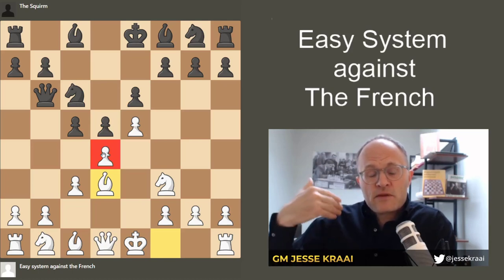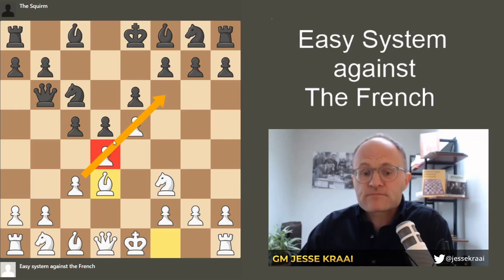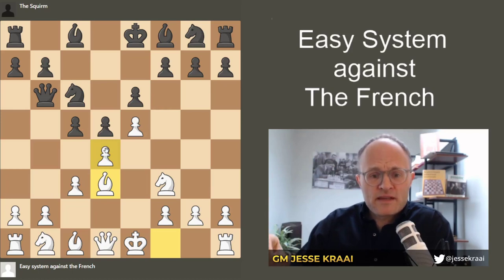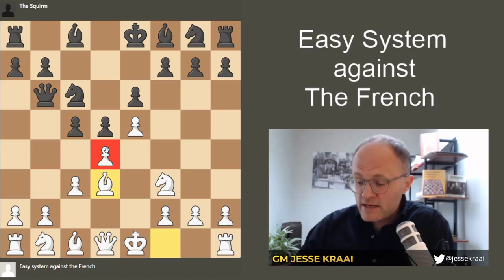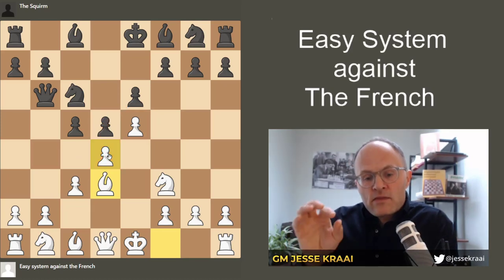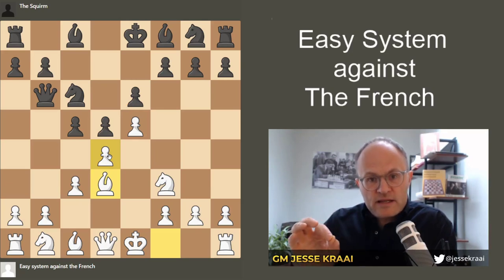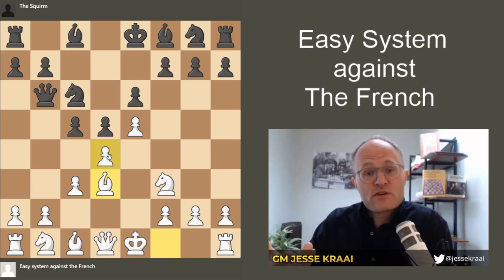And d4 really is going to be the source of black's counterplay. He's going to try to say: before you mate me on the king side — and that is where white wants to play because his pawns are pointing that way, that is where he has space — I am going to make you have grief with your d4 point. Black is going to play on the queen side because that is where the black pawns are pointing. Those things are essential to understand in any French structure, and by the way, there are many different ways you can get to a French structure, even with reverse colors.